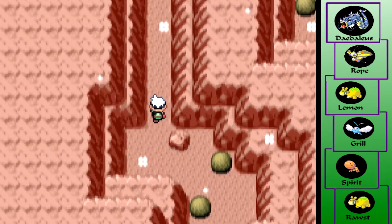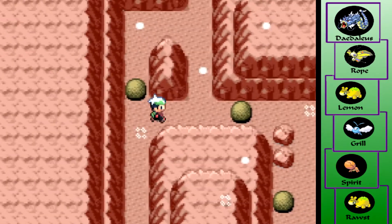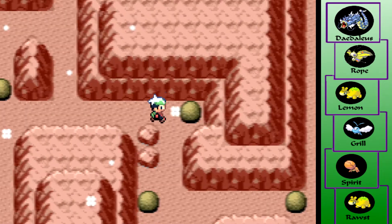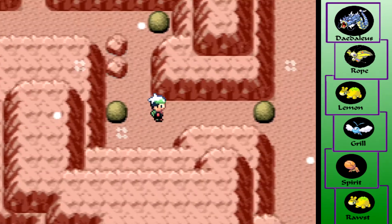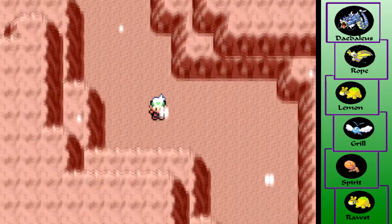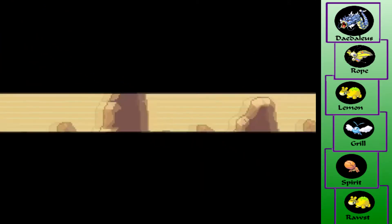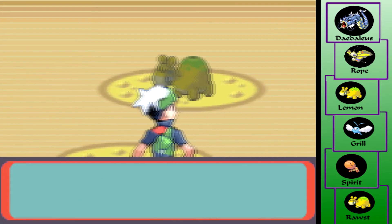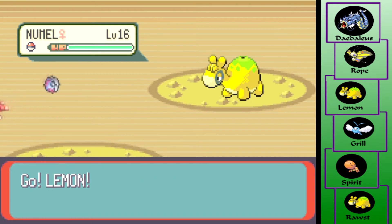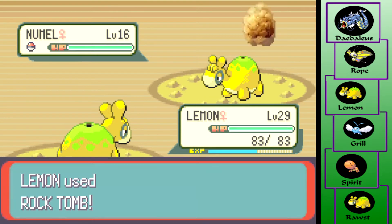Toxic also makes Steel-types better because you can't Toxic them. Toxic is a great way of getting rid of really tanky Pokémon — tanks generally have to have some kind of response to Toxic or have to be Steel-type so they can't get Toxicked if they want to be good tanks. Or they should be able to Toxic other Pokémon — that's also really nice. I don't know why I used Rock Tomb there.